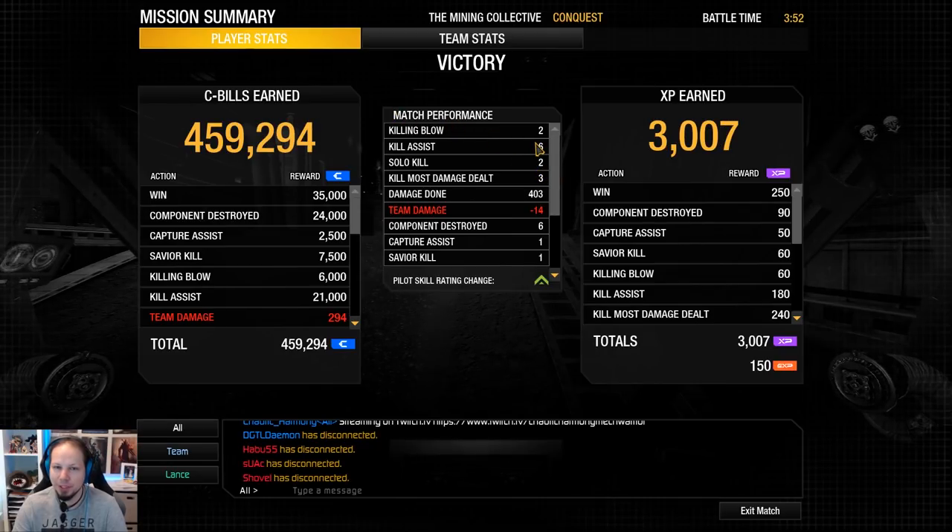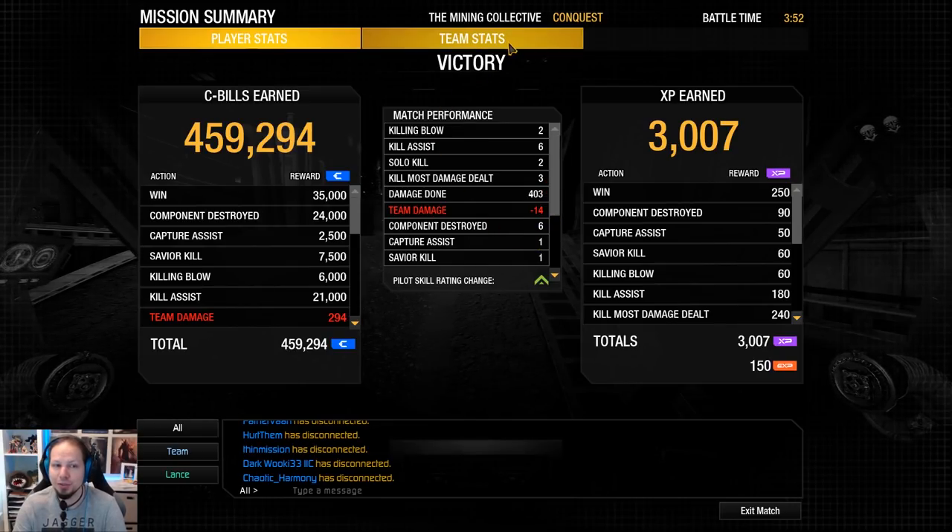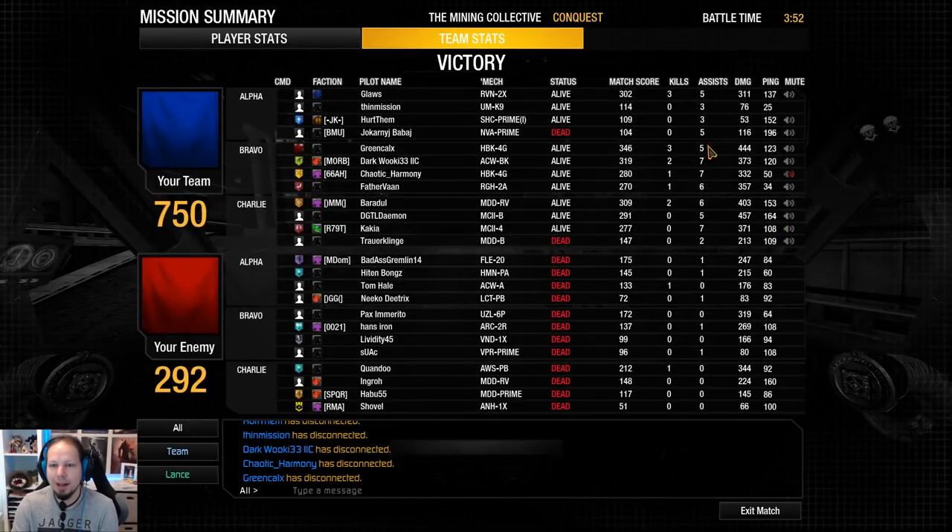We got two killing blows, six assists, three kill-most-damage-dealt, and 403 damage with six components destroyed. I think you can see the power of the build — the combination of burst missiles and medium lasers for early game poking is really nice. Everybody was extremely efficient when it came to killing, with no damage score above 500. That was The Revenant with SRM6s and medium lasers, everybody.